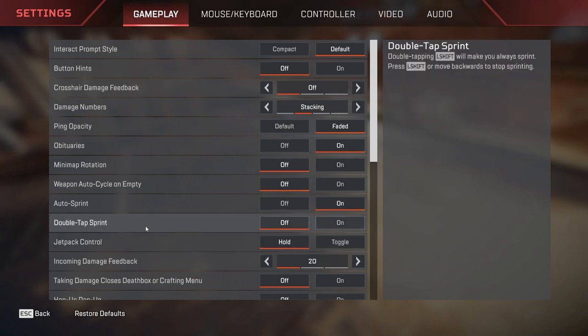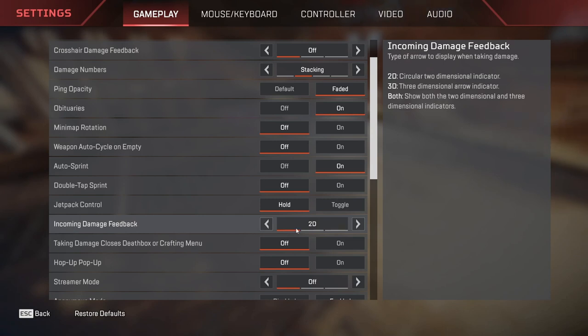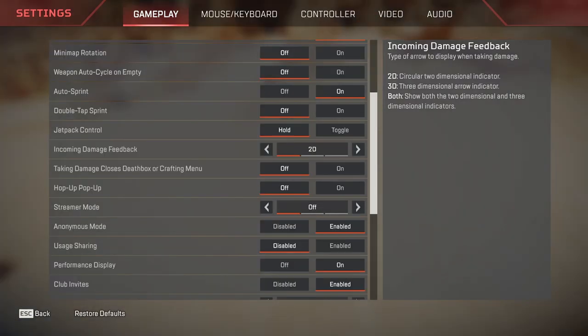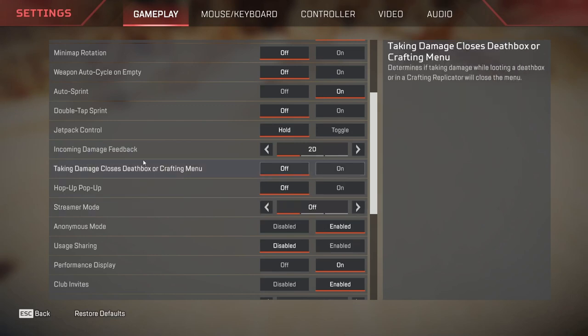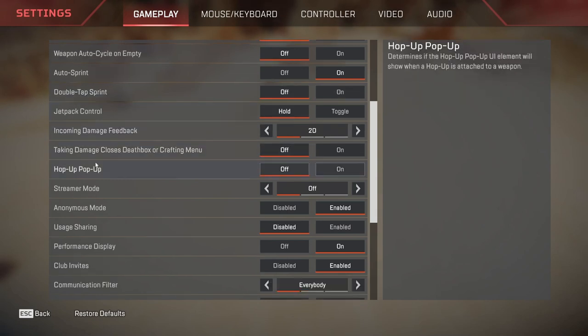Double tap sprint is not that required, so I have turned it off. Jetpack control is for wall carry; you can set it to toggle as well but it's not really required unless you are playing wall carry. Incoming damage feedback is set to 2D — you can have 3D or both as well, but 2D gives stacked numbers rather than floating. Taking damage closes death box or crafting menu is turned off. This is very important because whenever you are doing an armor swap mid-fight, you need to be able to open the death box even while being hit.